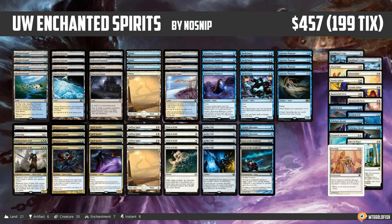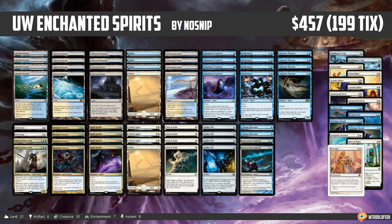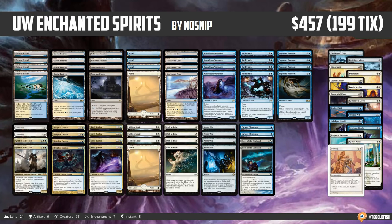We played Bant Spirits a few days ago for Munchabrew. I promised that we would also look at Blue, White, and Esper Spirits to see what the differences are, because I'm really excited for the tribe in modern. And we just happened to get a super sweet Fishbowl Spirits deck — Blue, White, Enchanted Spirits. So that's what we're going to be looking at today. It comes to us from No Snip, so thank you to No Snip for submitting a super sweet deck.